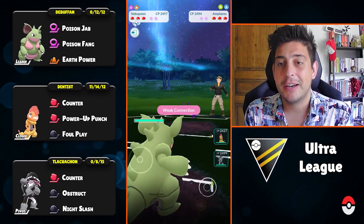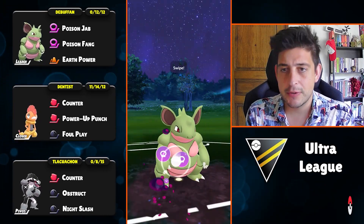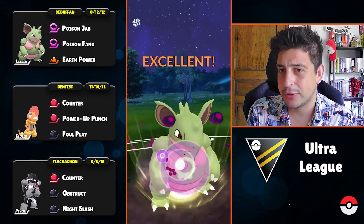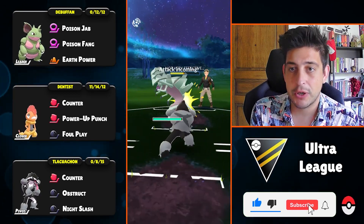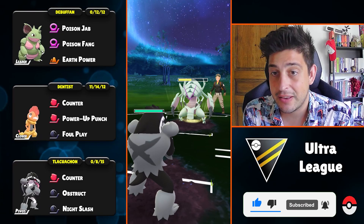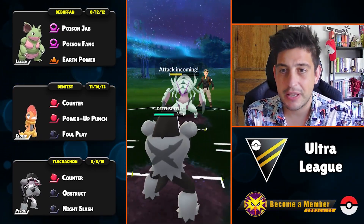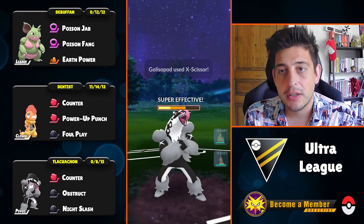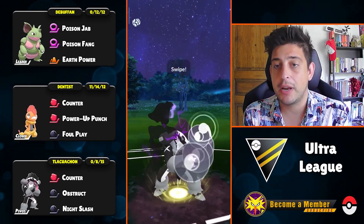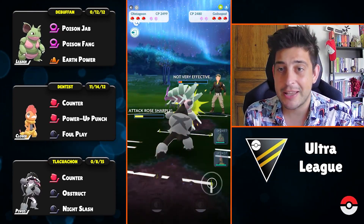Next battle with Ampharos up front — this is obviously a very good lead. On the switch we're met with Golisopod. Not a lot of people run Golisopod and Ampharos on the same team, so I'll go ahead with Obsagoon after I debuff them first. I'm pretty sure one Night Slash might do the trick here.